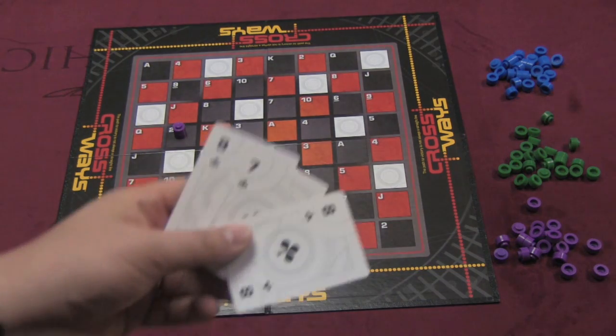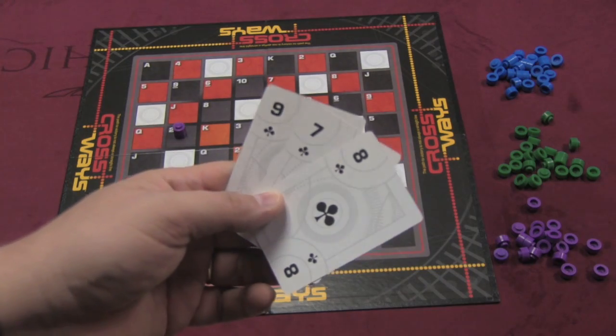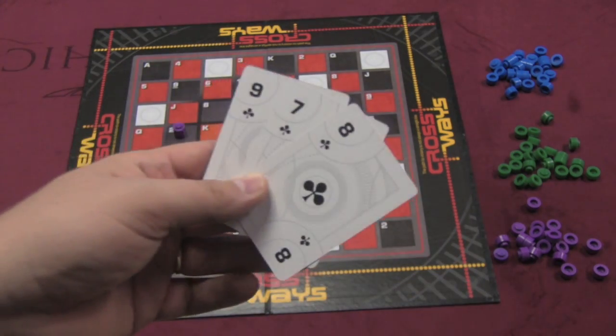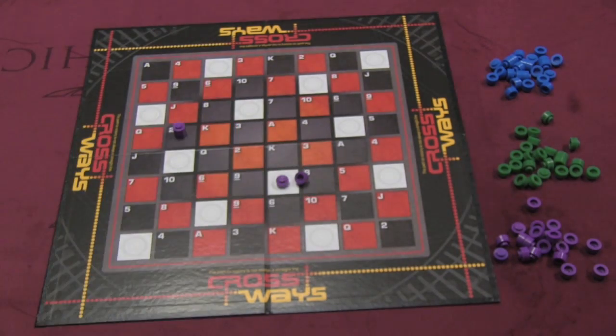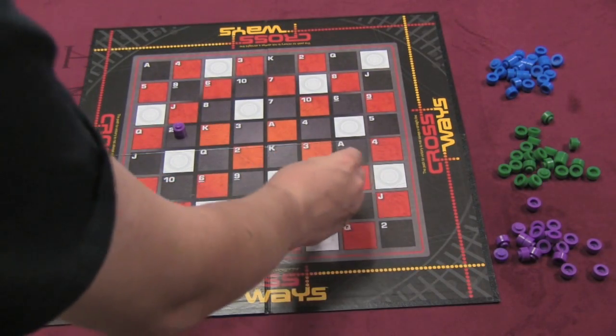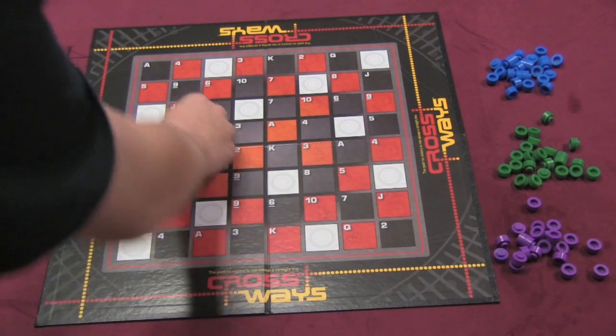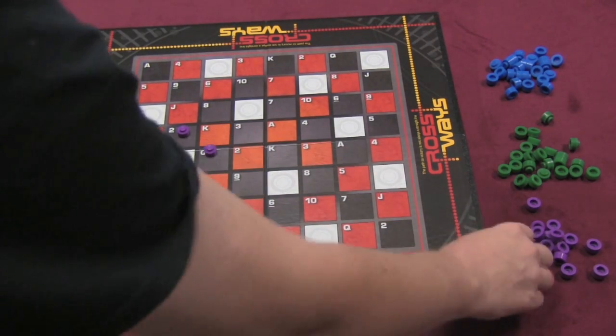The final thing you can do is play a run of cards. They have to be the same suit. So here I have an eight, seven, and nine of clubs. When I play a run of cards, the number of cards I play from that run is the number I can remove from the board of someone else's color. I can't remove just one from a white — I would have to remove both. And I could remove one from another space too, because I played a run of three.